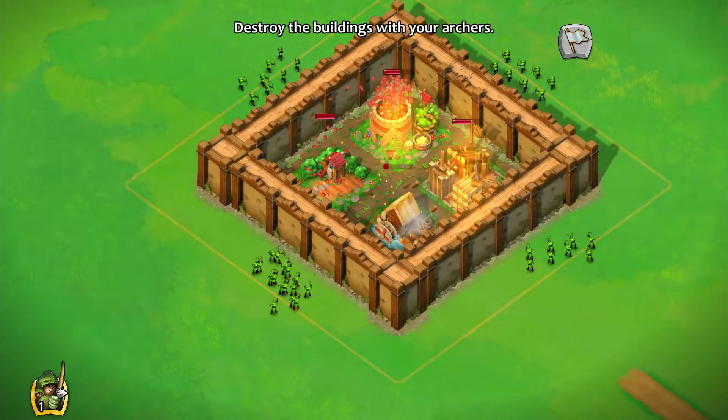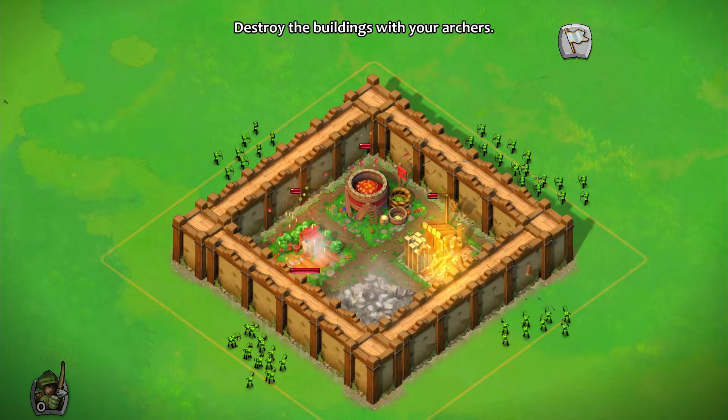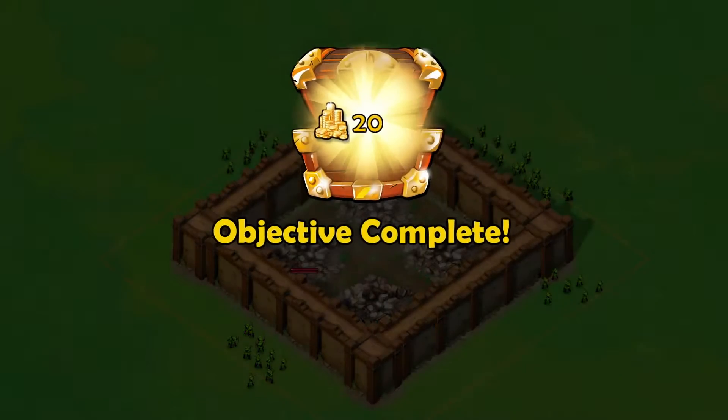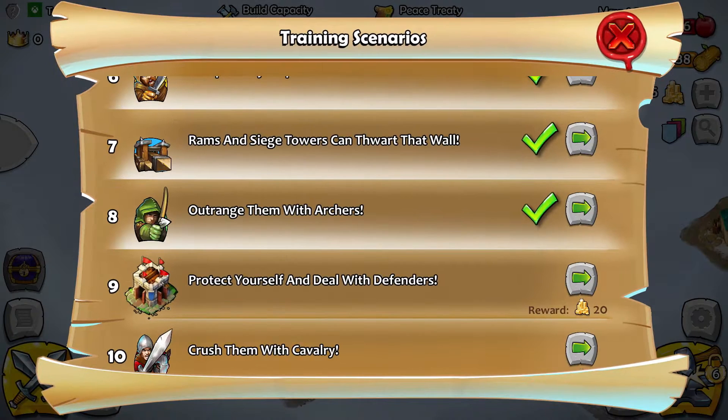I accidentally clicked the surrender button — but that's fine. Archers can indeed shoot over walls, as we've just demonstrated. Battle complete — another glorious victory for the Teutonic Knights, I guess.